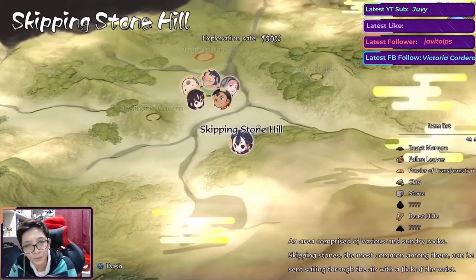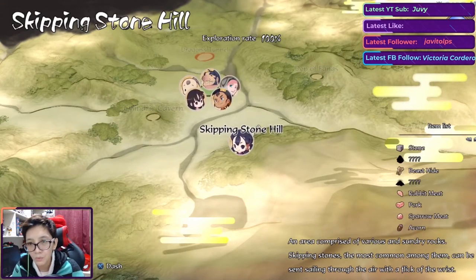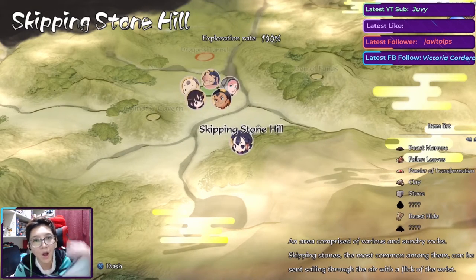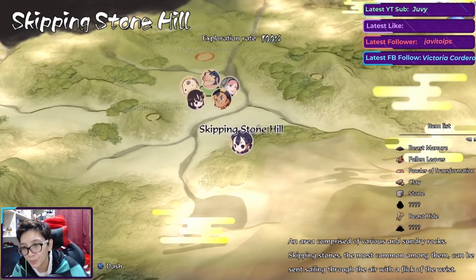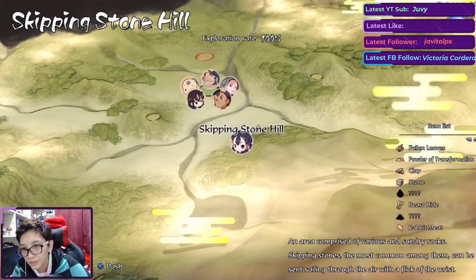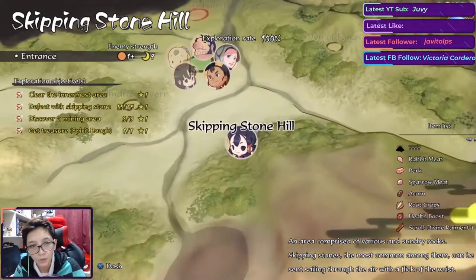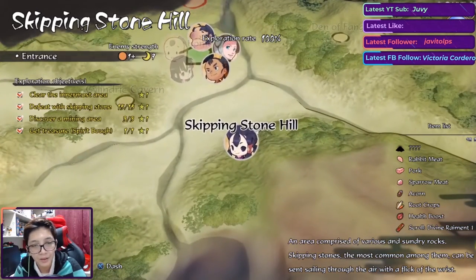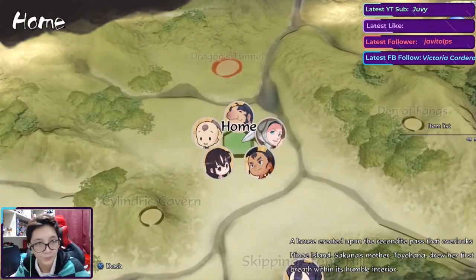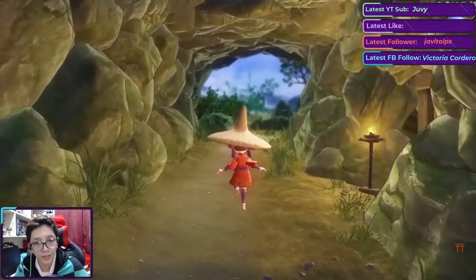We've unlocked a brand new area: Den of Fangs. We're still missing two items from Skipping Stone Hill — I'm assuming those can be obtained during night time. But yeah, let's go back home and we'll go to Den of Fangs tomorrow.